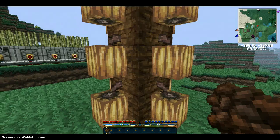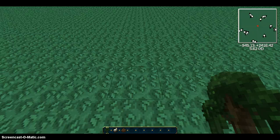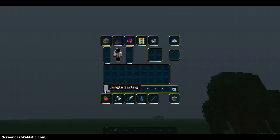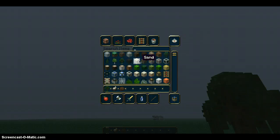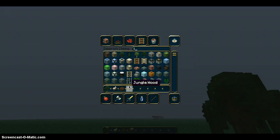I'm going to teach you how to build this. So, you just need a jungle sapling or some wood. You can just have wood, but I'm just going to do saplings — jungle wood for now.